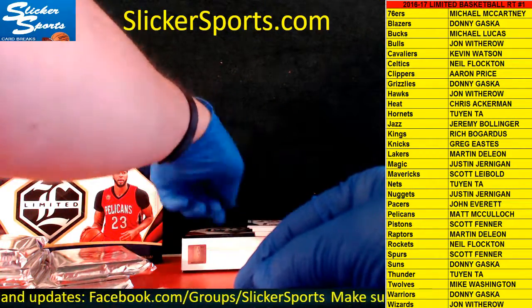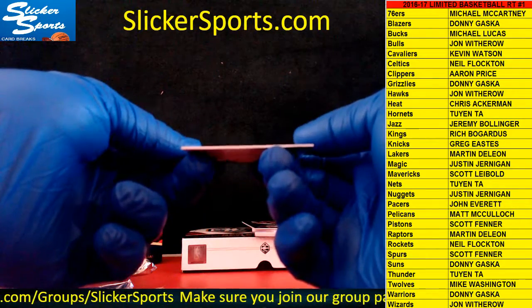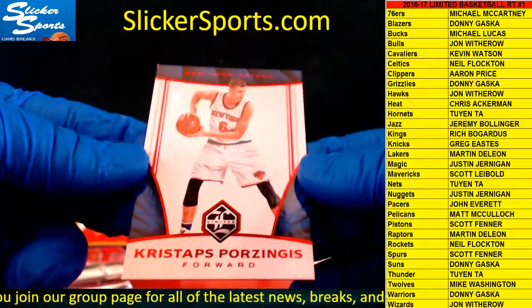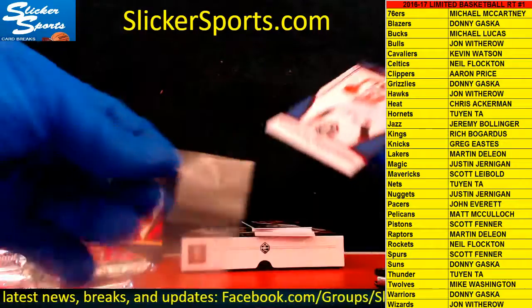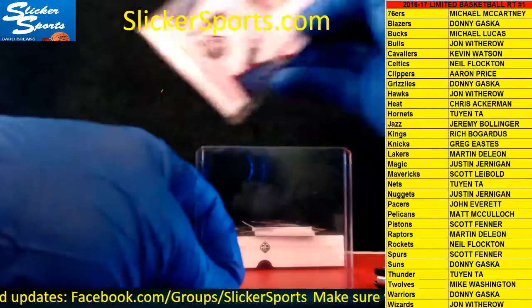Next up we have a numbered card — number 24 out of 99, going out to the Knicks. Kristaps Porzingis, 24 out of 99 going to the Knicks. Looks like these are almost all numbered to 99 or 100. And the Knicks are Greg Eastis.